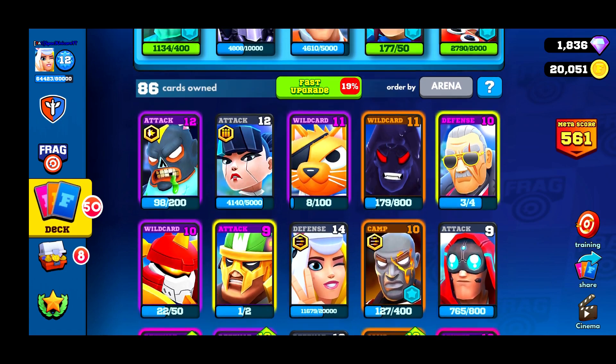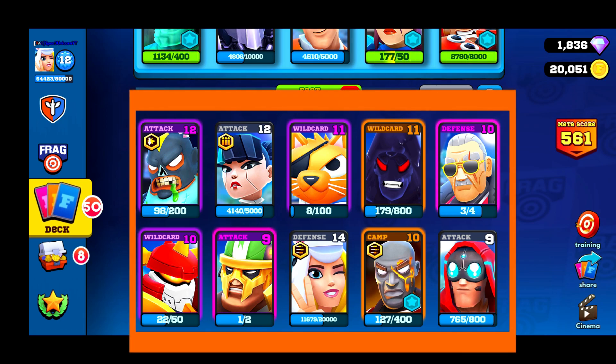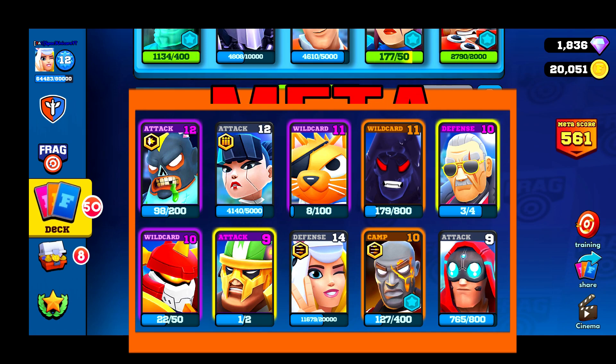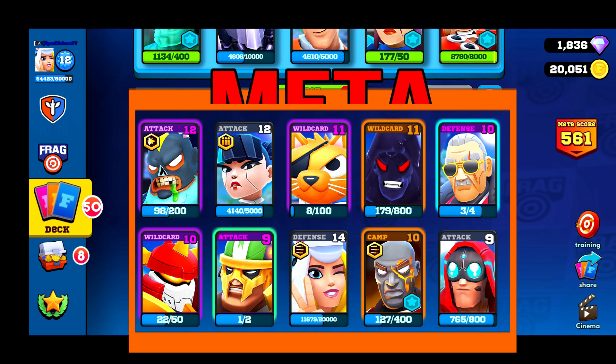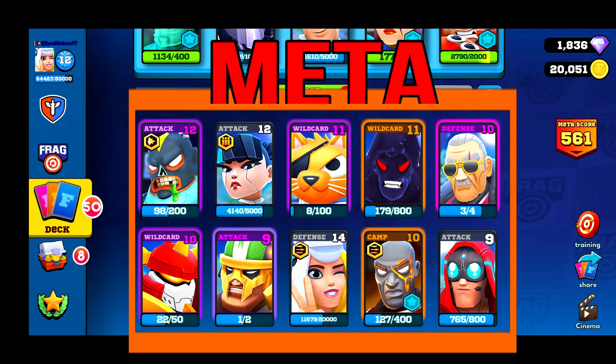I've organized my cards and broken them down into four groups so you can visibly see what I'm doing. The meta cards are these 10 cards: Lucha Muerta, Andromeda, BB, Blot, The Boss, Ronin, Hannibal, Queen Unicorn, Duncan, and Cypher. All these cards fit the roles in Frag. There are five roles: Camps, Defense, Attack, Wild Cards, and Centers — except Center cards are not meta cards right now.